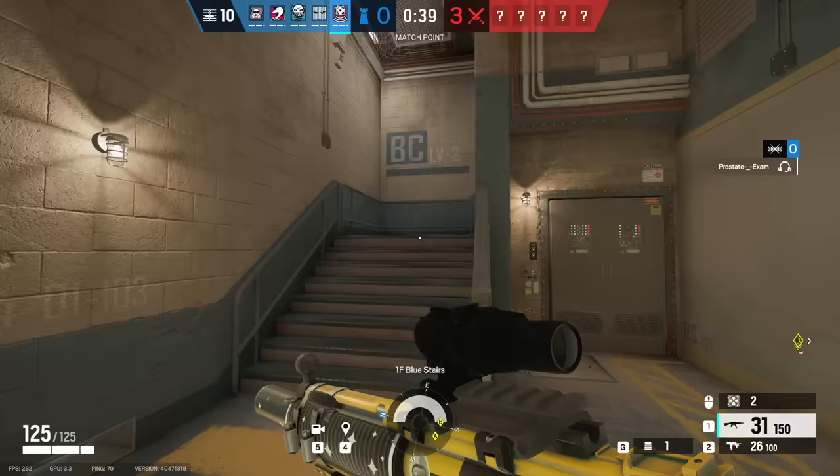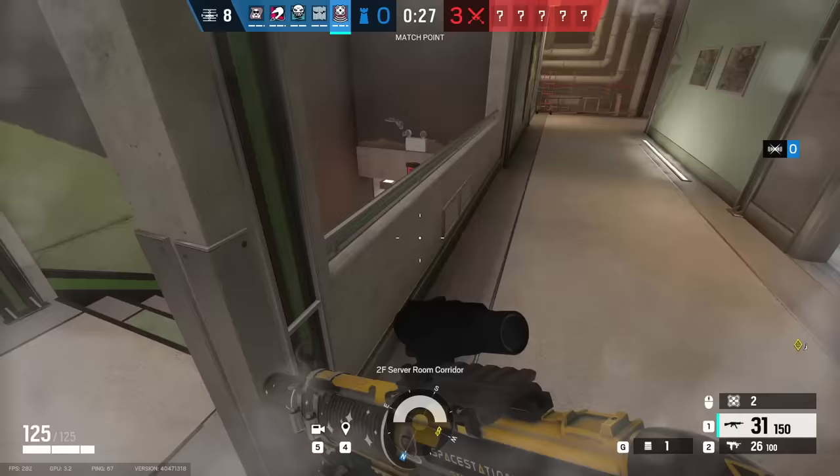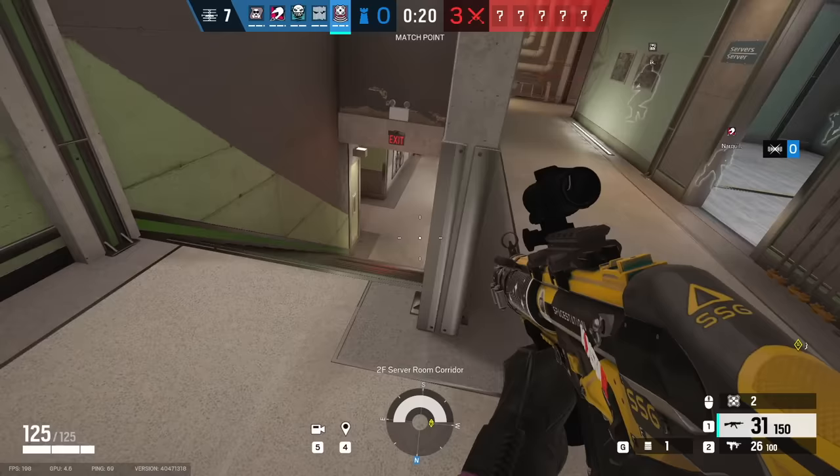So we decided to defend fake objectives yet again in Rainbow Six Siege. We found the most effective way to room swap in the game, and that's gotta be Coast Guard bomb site on Canal. That's the actual bomb site. But what you do is right when you spawn in, you sprint to server on the other side of the map, have two people watch both staircases, and the rest of your team just set up as normal, like you're defending top floor.